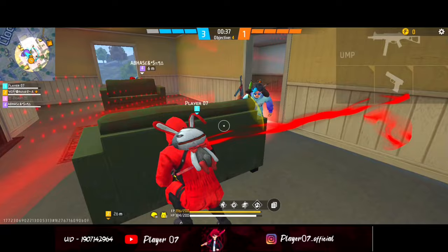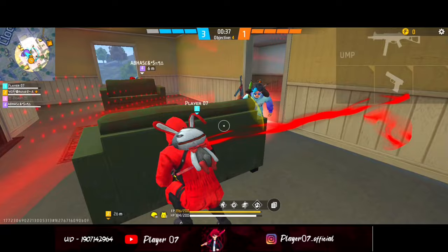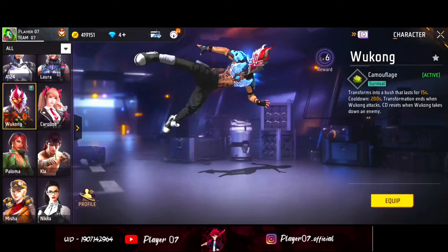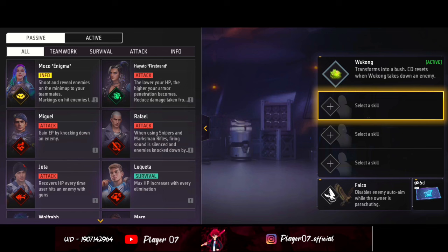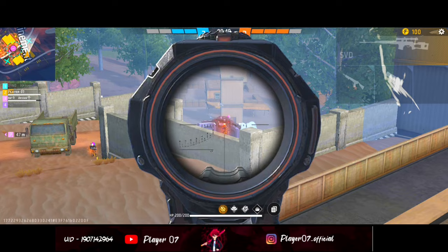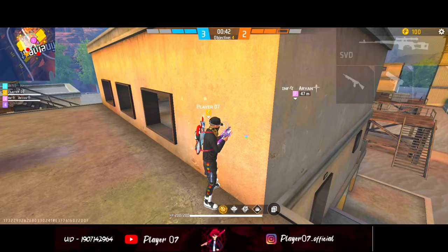Our next combination is for snipers and long-range supporters. If you are doing sniping or cover fire at long range, you should use in the active slot an ability that helps you engage at both long and short range. In the next slot, use Rafale's ability — when you use a Marksman Rifle or sniper, you will get a silencer on your gun, so enemies won't know your location and you can easily eliminate them.